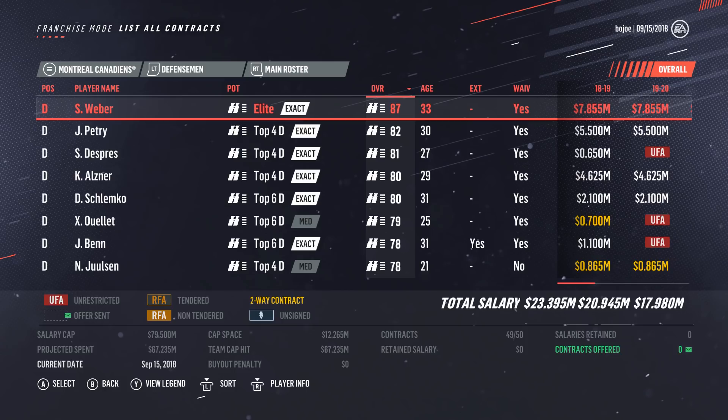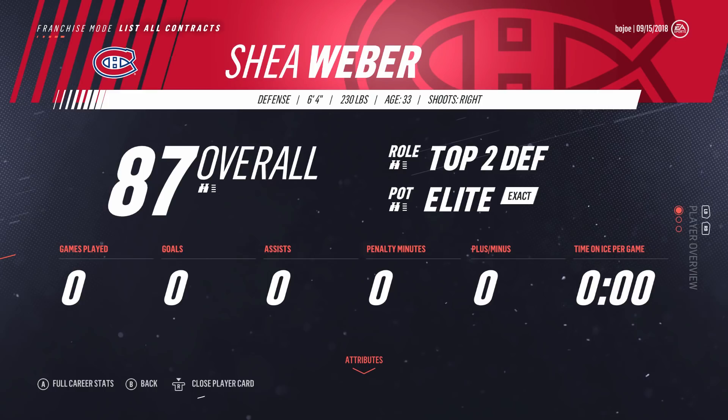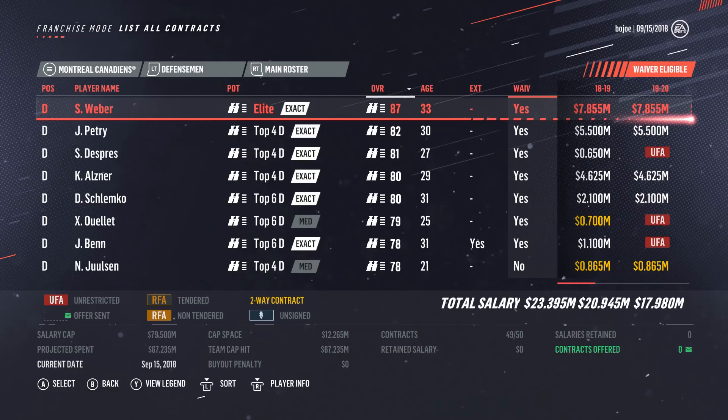Speaking of bad cap hits — moving on to defense. Shea Weber is 87 overall with elite potential and a cap hit of 7.855 million for another eight years. So we're stuck with Carey Price and Shea Weber tied up at roughly 18.3 million dollars worth of cap in two players for at least eight years.